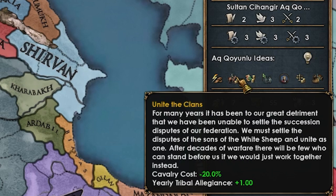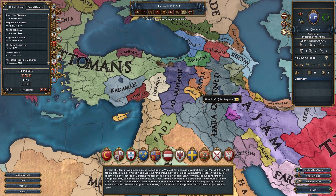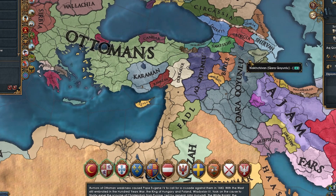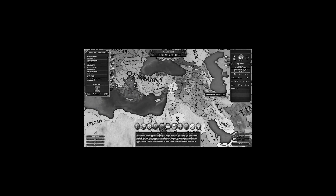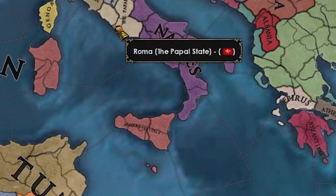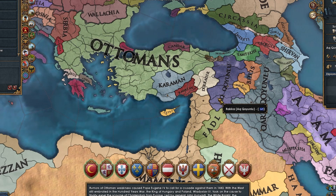Their ideas also include cav cost, CCR, manpower, goods produced — really really nice national ideas, though not a very good starting ruler. As Ak Kuyunlu we can form Persia and Rum, but we've got Artable coming up, so let's not do two Persia videos in a row. We'll try to form Rum and maybe even conquer Rome as Ak Kuyunlu, a little tribal nation right here. Let's see if we can do it.